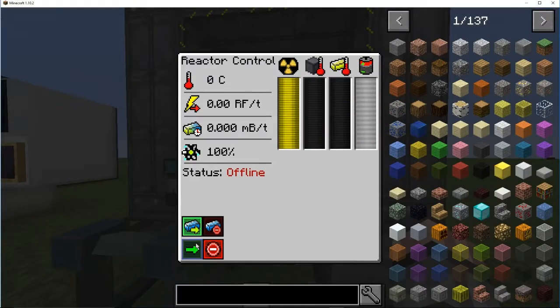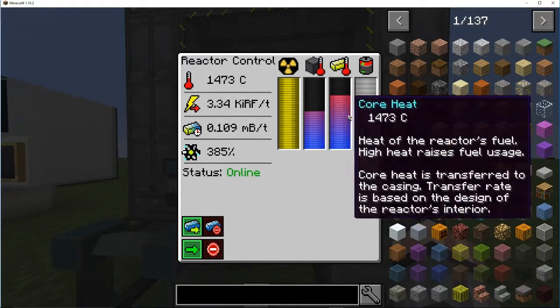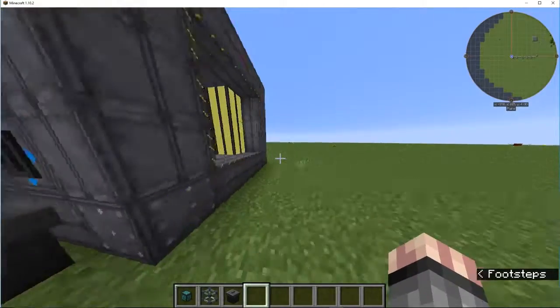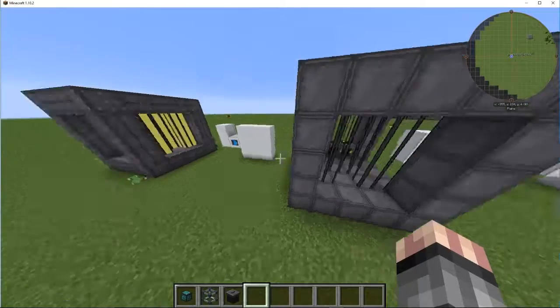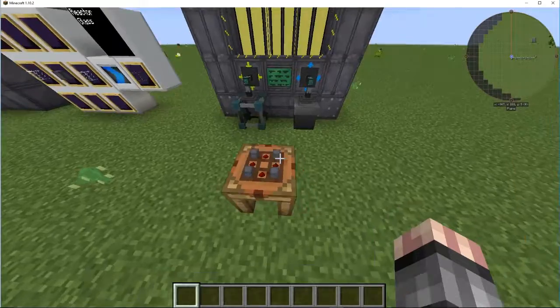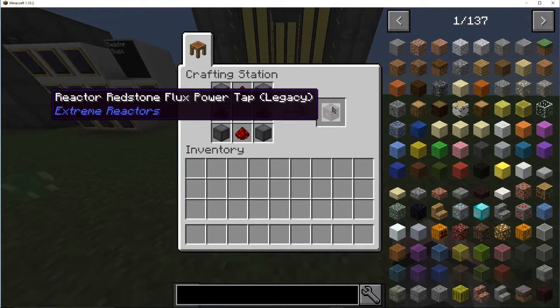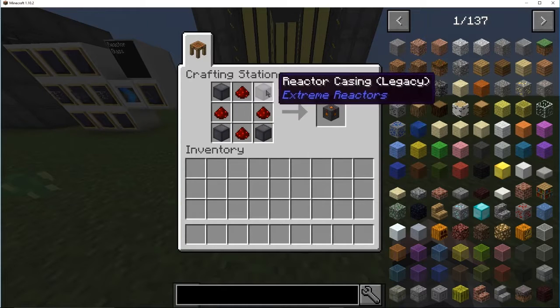Once you have whatever you need set up, you come in here and activate it. You can see it starts heating up inside and outside, and the energy buffer is going up. Wait — I did not include a power tap. To make the redstone flux power tap, you need 4 casing and 4 redstone to make it. Totally forgot to include that — my bad.